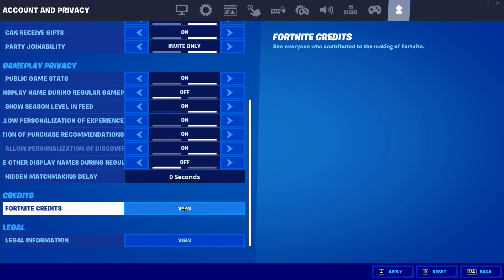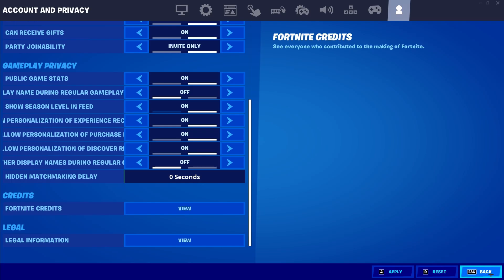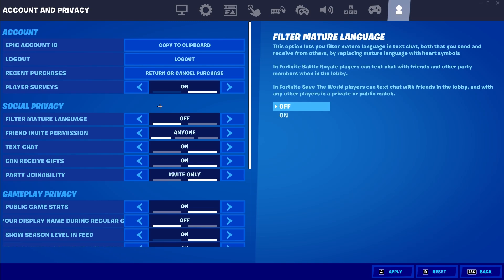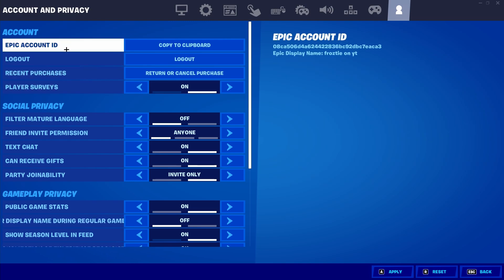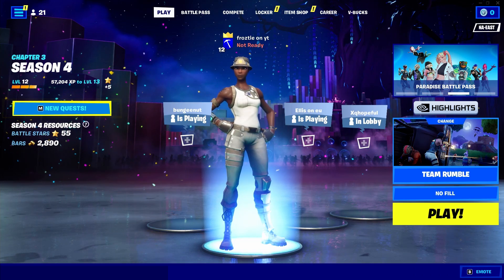Continue scrolling down to Credits of Fortnite and press View. Once the screen pops up, immediately press Cancel — you just need to press that button. Then scroll back up to the top of the Account and Privacy tab and find the Epic Account ID field. Next to it there's a Copy to Clipboard button — select that to copy your account ID. Then apply all the settings and press back.